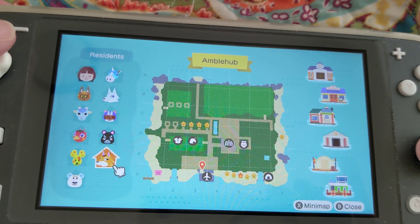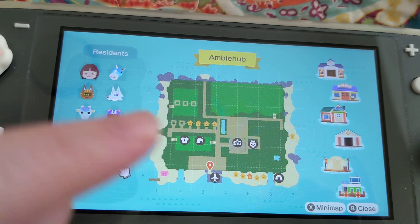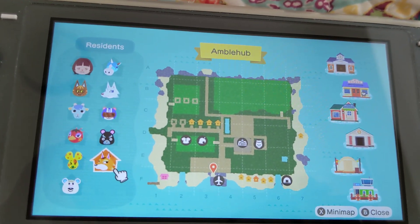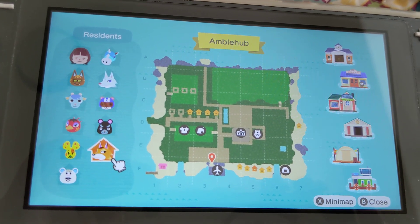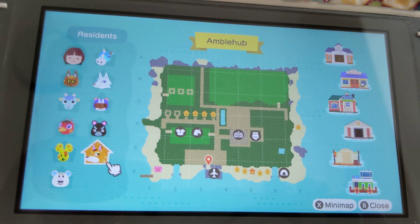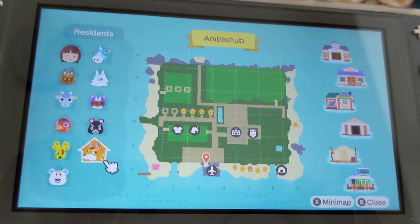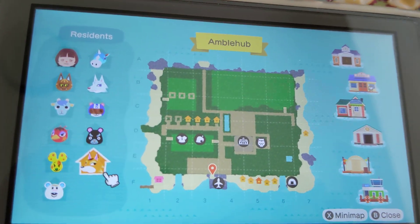As you can see, these are all where I was going to move the villagers. But I don't know — there's so much space on the map and it gets really frustrating. Sometimes you just get sick of looking at your beaches and your island shape.